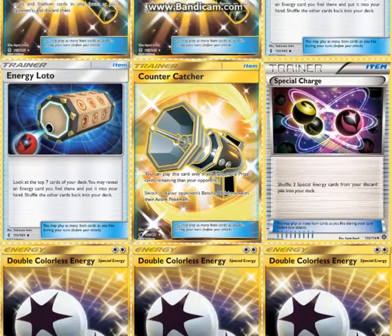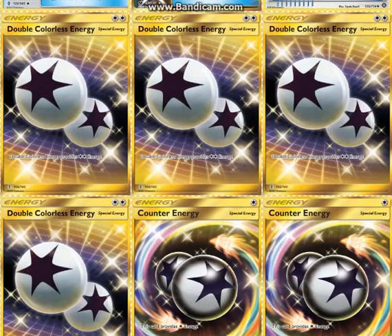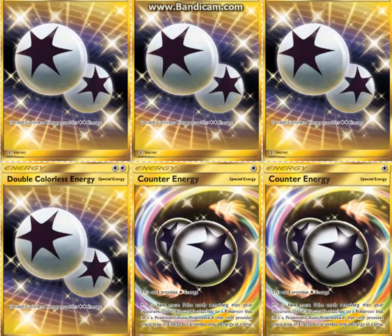And a Special Charge, because the 6 energies we play are all special energies — this can recycle those. We play 4 DCE and 2 Counter Energies. Keep in mind that Counter Energies can be put on the attacking Passimian to use Team Play, so you don't always have to put these on Sudowoodo or whatever.